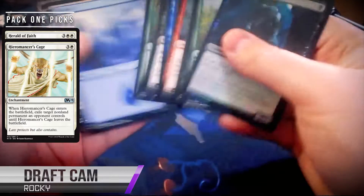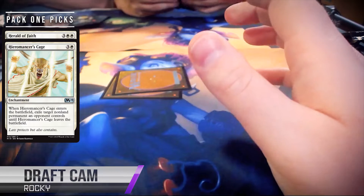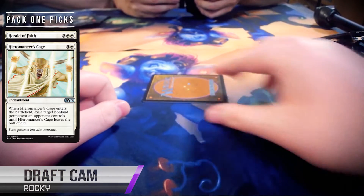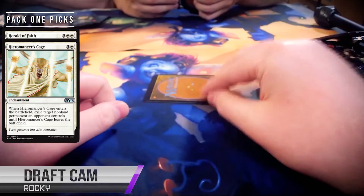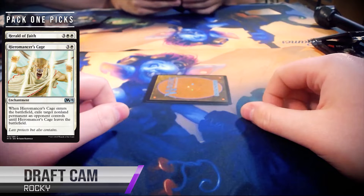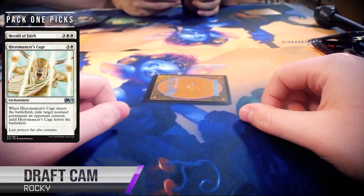It looks like we took a Hyromancer's Cage, sort of an expensive Oblivion Ring. Still a very good card in limited. It's worse than Cast Out, it's worse than Ixalan's Binding, but it does remove something unless it's destroyed by enchantment removal, and people don't seem to play that. Worth noting that Rocky is being passed these cards by Bernie, so we are seeing that is the Hyromancer's Cage that Bernie passed on. We commented on that in our previous video when we were talking about Bernie's pick.